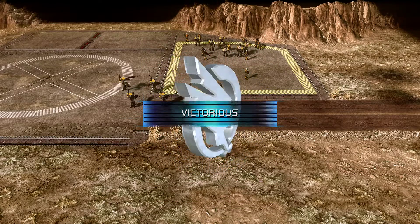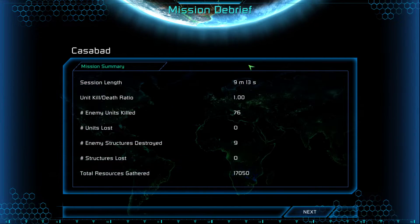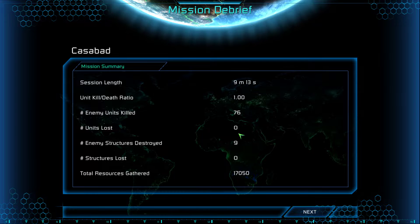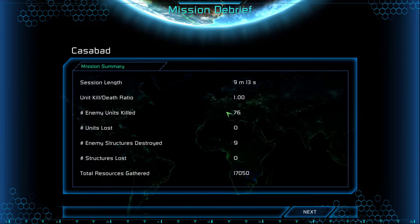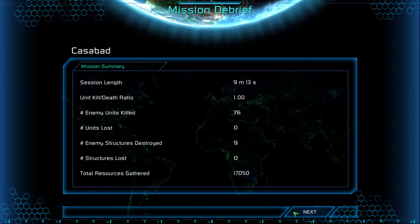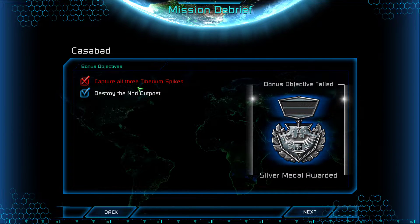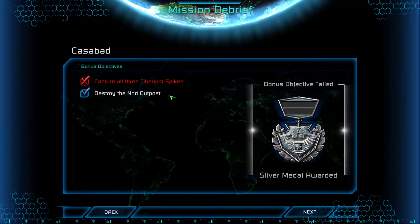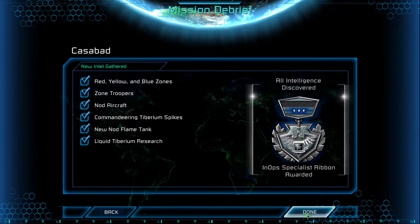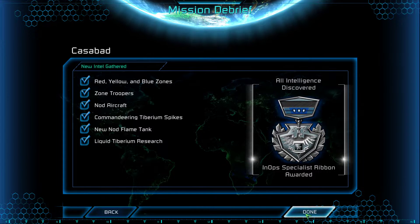That was fun. Fun and easy, just how I like it. I didn't make 76 units. Why was my KD 1.0? Whatever. I captured all three. Come on. I captured all three — I don't know what it's talking about. Unless I right-clicked on it. Maybe the engineer didn't go in it, because the pathing and AI is done. Either way, ultimately I don't care.